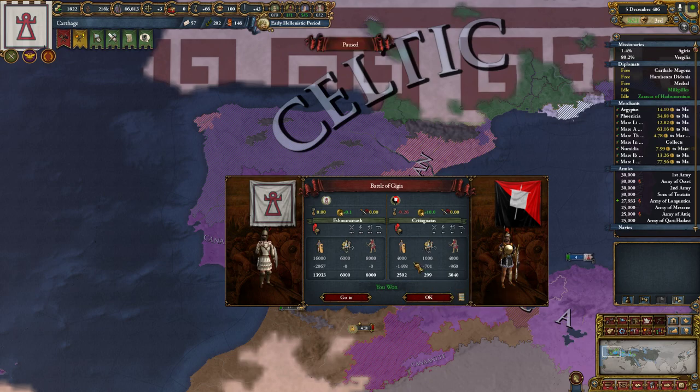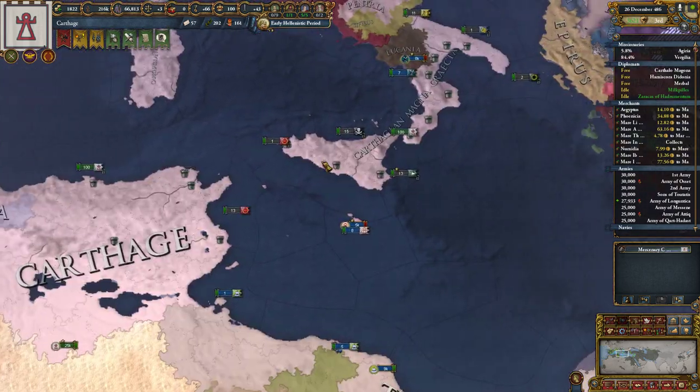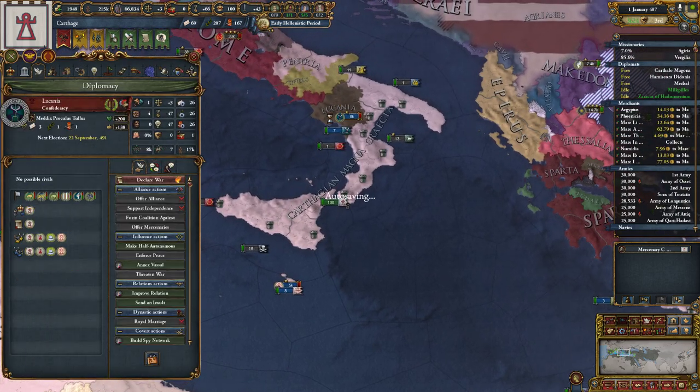It would have been easier if we'd have vassalized a lot, but we could have just made our vassals Canite and got them to do the work for us.